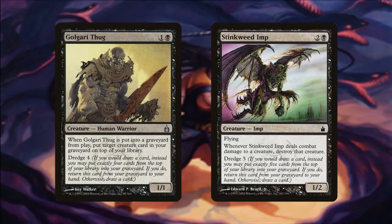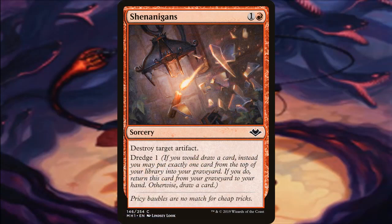You're going to see a trend with this deck — a lot of creatures are considered throwaway creatures and they're usually able to return to our hand. There is another good Dredge card, Shenanigans, which serves a similar purpose. The Dredge isn't that good, but the fact that we can return it to our hand is a big upside, and destroying artifacts is useful in Commander. It's basically a Shatter that we can keep returning to our hand.